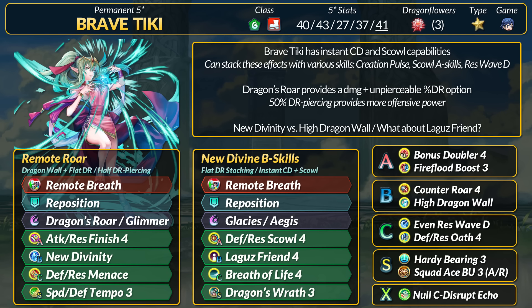If you're struggling with warping, Tiki can replace New Divinity with High Dragon Wall. It actually grants more Res for comparison, but you'll lose the -7 Attack debuff and follow-up prevention. In exchange, High Dragon Wall gives Tiki a ranged warp bubble. Maybe ignore the fact that the most recent unit can bypass this.